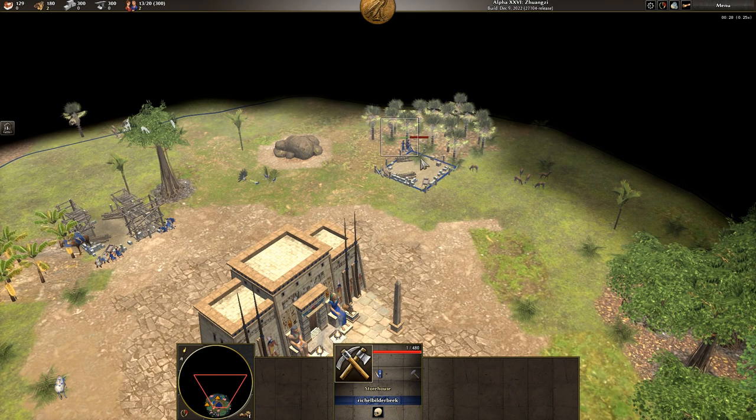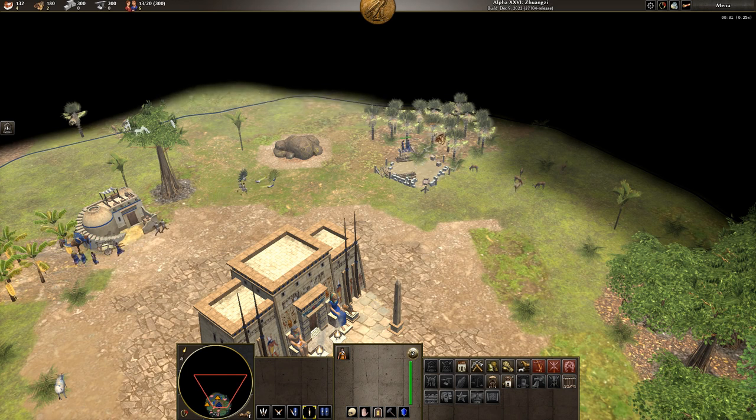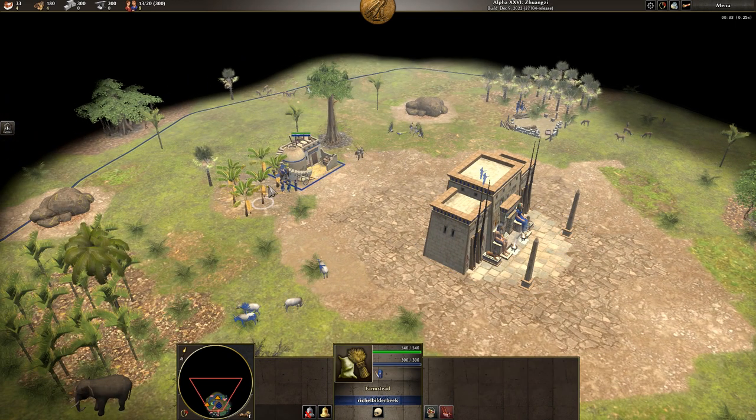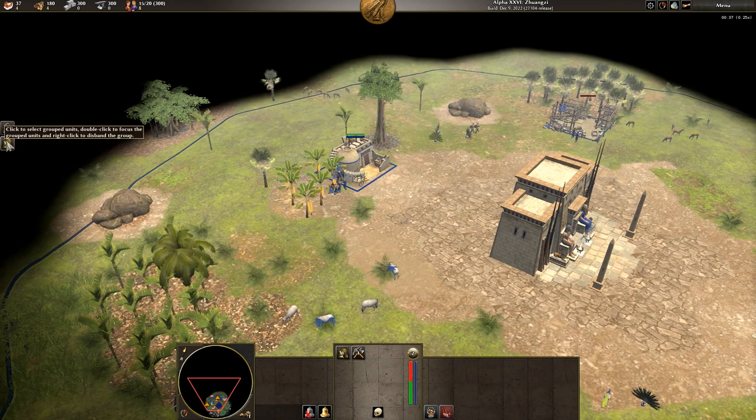So for now I'm going to select the women, hold Shift, right-mouse-button on building the storehouse, and right-mouse-button on the wood. So the women will build the storehouse and then go on the wood. The farmstead is being built. I'm going to hold Shift and click on the farmstead, and also hold Shift and click on the workshop, then press Ctrl+2. Now I have these two buildings under hotkey 2. So if I press 2, it will take me to those buildings.